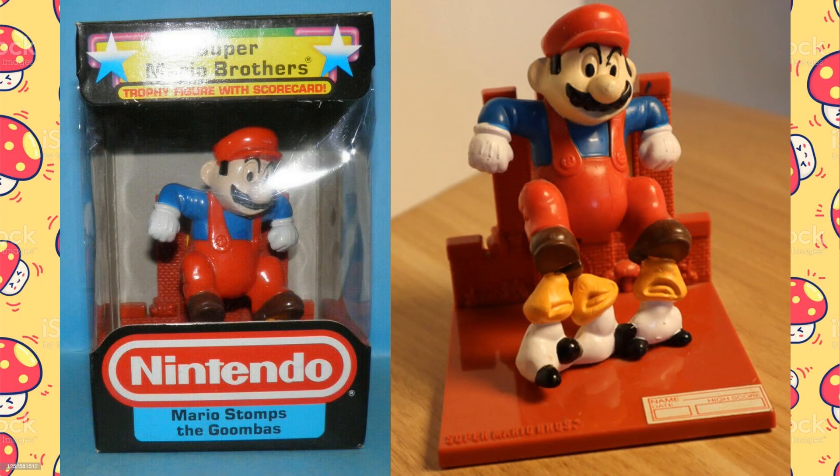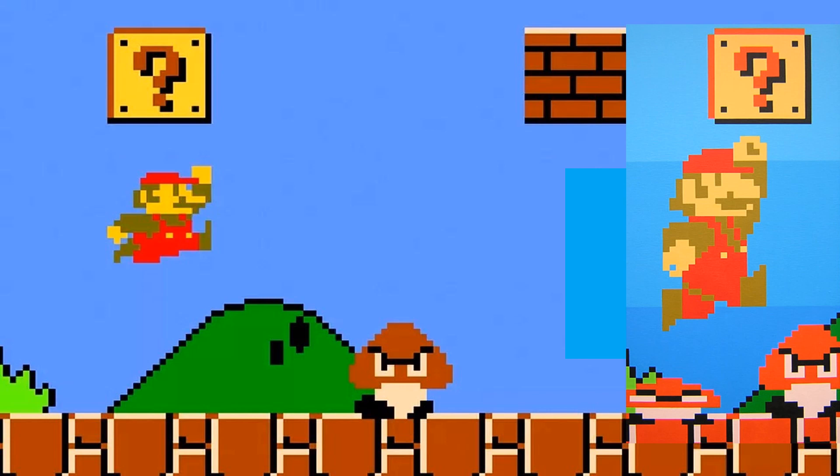The next trophy is titled Mario Stomps the Goombas. Mario is suspended in the air above the doomed Goombas who seem to be screaming in terror — a little more violent than this scene needs to be. The Goomba was the weakest enemy in the Super Mario Bros. game, and usually the first to fall prey to Mario's famous stomp attack. The manual describes them as mushrooms that betrayed the Mushroom Kingdom, though no one ever questions why they betrayed it.